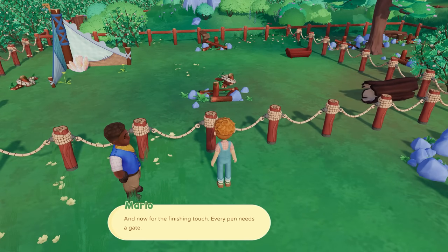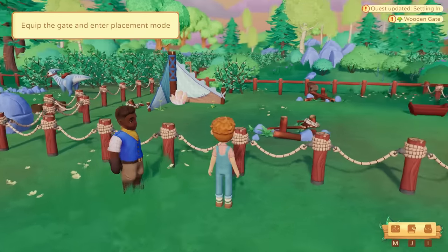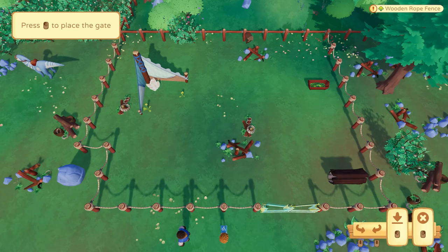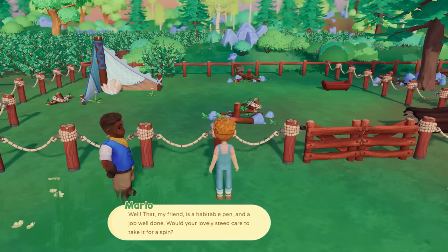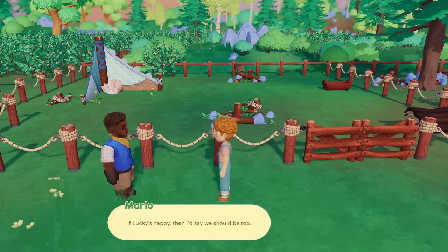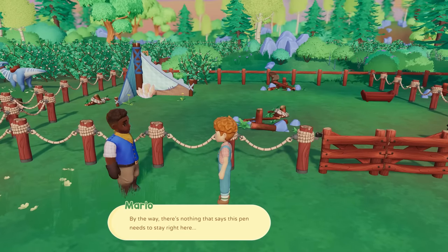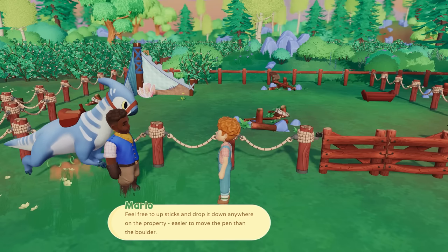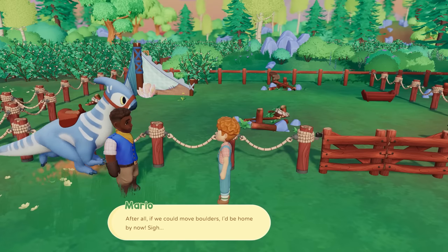Take a post from your inventory and equip it. Press to enter placement mode. We're stuck with this boulder at least for now but we can work around it. Gorgeous — I couldn't say it better myself. Now for the finishing touch — every pen needs a gate. Equip the gate. We had to take out the post first, then put the gate in. That's a habitable pen! Would your lovely steed care to take it for a spin? Lucky's happy!